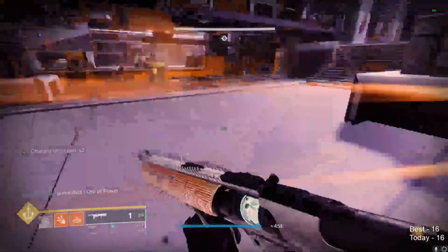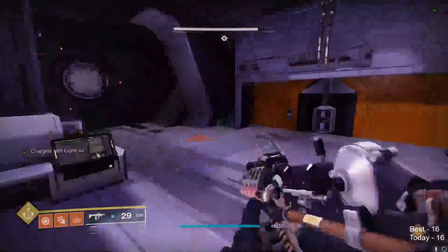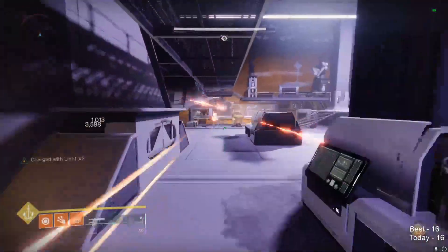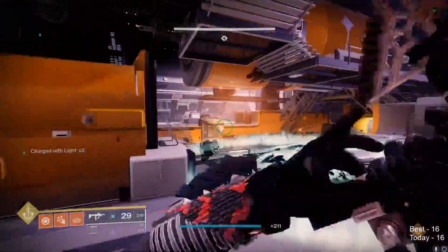This strat is formed around two bugs. The first is that when you use a finisher with certain finishers and then stand completely still, you'll be put into a joining allies state. The second bug is that when you join allies while the balls are spawning, the middle two ball spawns are prevented from spawning the ball.